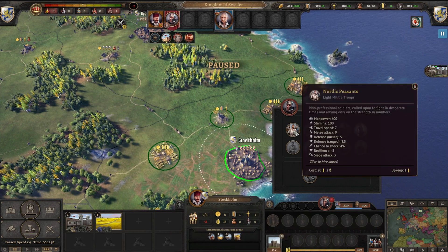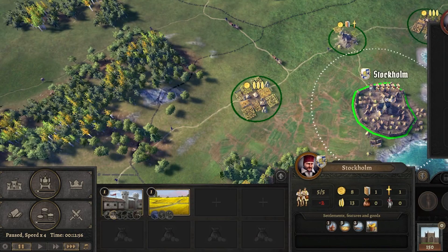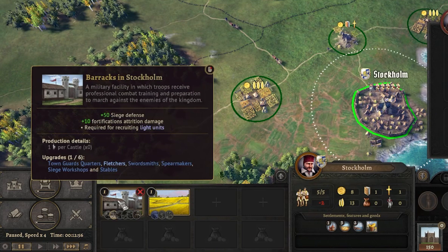Here we see manpower, stamina, melee, defense, resilience, and siege attack — how good they are. I also have unlocked bowmen, and there you see it requires fletchers. That's because we have barracks here.